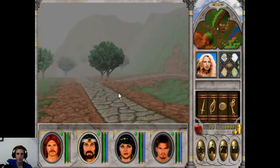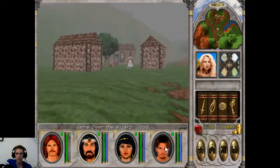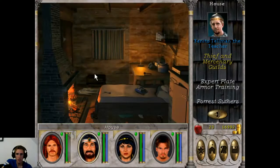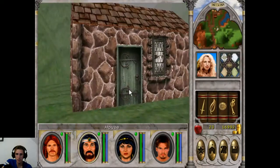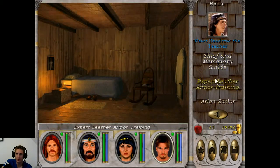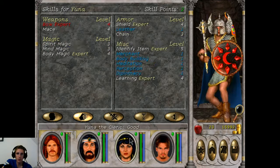I nearly forgot to train Expert Leather for our Wizard, so we are just going to do that right away. That's the shield, that's the plate, chain — then this is the leather, of course the last one. 1000 gold. So that should actually be the last one we need to train. Expert, Expert, Expert, Expert — we got quite a lot of Expert professions right now.